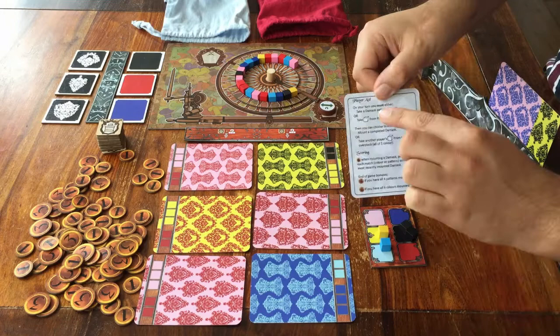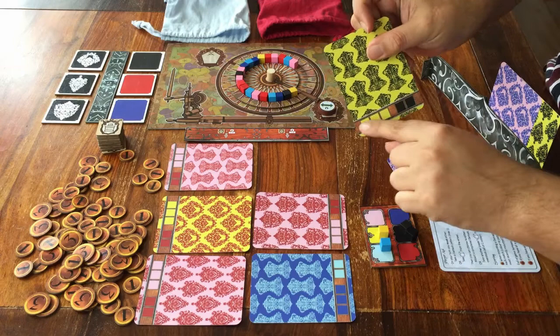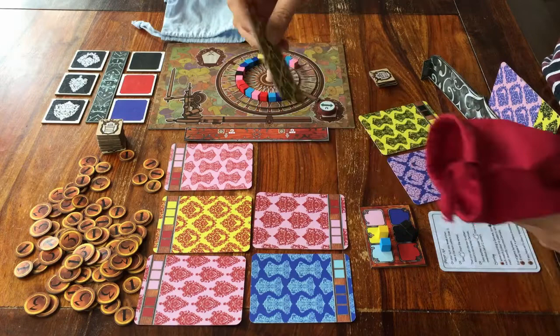When it's your turn, you can choose to take one of the Damask cards from the display. You place it in front of you with this side up, so you can see what is needed to complete this card. The empty spot in the display immediately gets refilled — just take a random card from this bag. You can have a maximum of three of these cards in front of you in your own area.